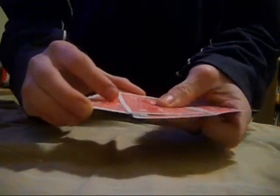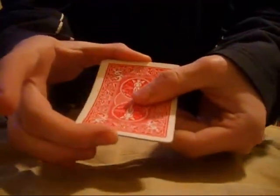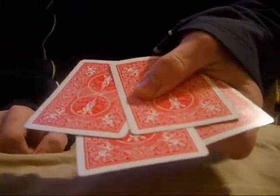Now what you do is start off by showing that you have four Red cards. Do that by doing an Ascanio Spread. To do an Ascanio Spread, it's really easy — you hold it in the Biddle Grip, just like this. You pull the top card off with your thumb, the bottom card off with your index finger, and then the next bottom card off with your middle finger. It looks like this from the top — you're only showing the top, not the bottom. You can let go and hold it just like that, and show that you have four Red cards.